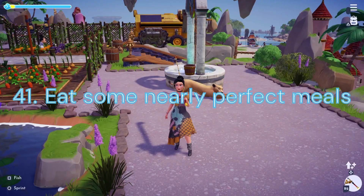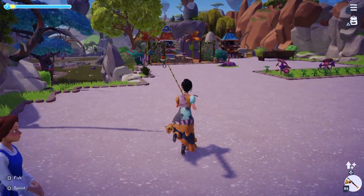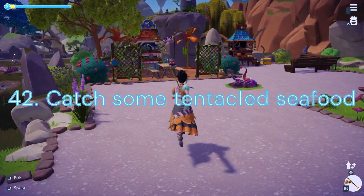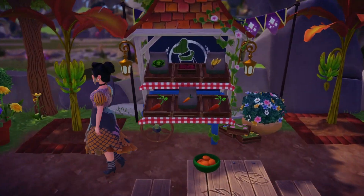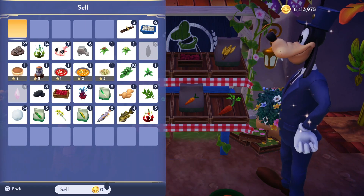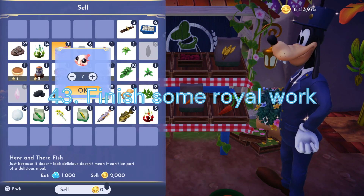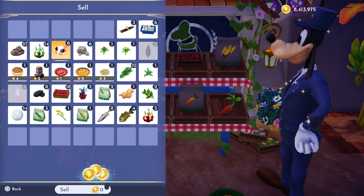Duty 41: Eat Some Nearly Perfect Meals. We will need to eat 15 4-Star Meals. Duty 42: Catch Some Tentacled Seafood. We will need to fish for 10 Squid, which can be found in the Glade of Trust or the Forgotten Lands by fishing Blue Bubbles. Duty 43: Finish Some Royal Work. We will need to complete 15 Dreamlight Duties.